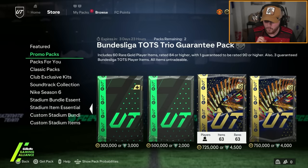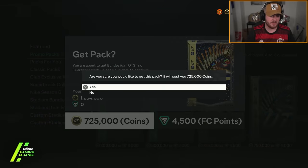I'm going to open the first one with coins. If we get any of the really good TOTS that I don't already own, I'll open another one with points. And if we don't, I'm just leaving it at coins. I'd rather spend my coins than points.